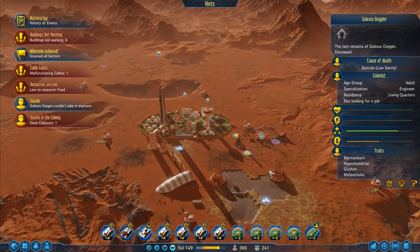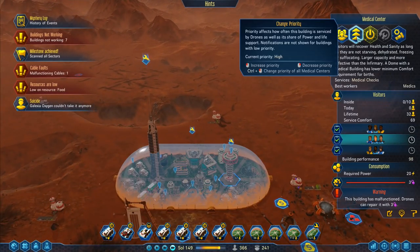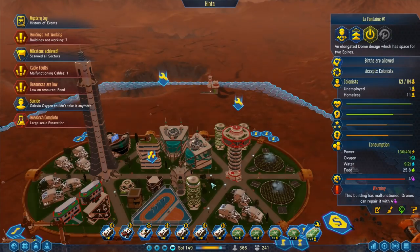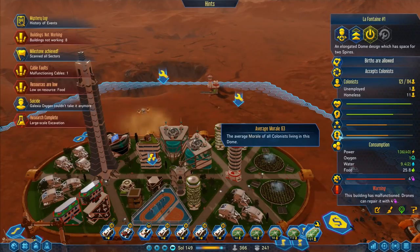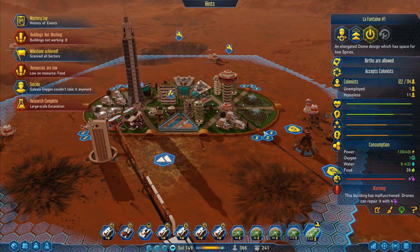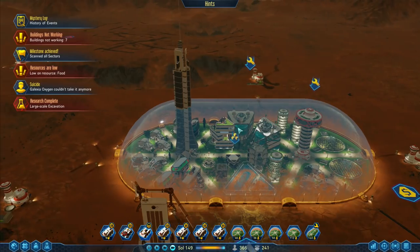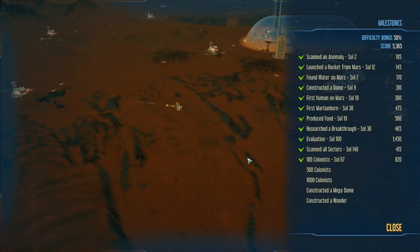Uh oh — oxygen. Oh, a suicide. That's bad, low sanity. It's because we're waiting on this one — I need to have a high priority on that one. If the building has malfunctioned they can't do anything. Average comfort 61, average sanity is not too bad, but I do have 11 homeless people here. Having homeless people is a bit of a problem. We've scanned all sectors — milestone achieved.